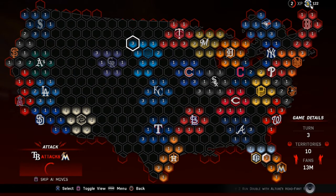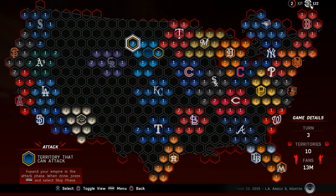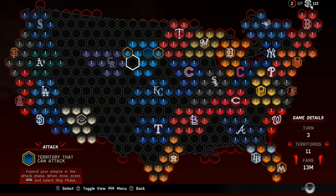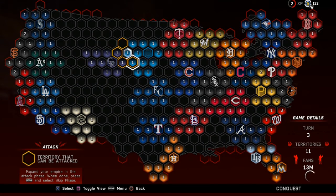We got a re-attack of what we already did because the server didn't register it. Other teams are doing their attacking — we can just press square to skip ahead. We don't have anybody too intimidating around us yet. We'll keep moving down against the Rockies, kind of squeezing them in as they do their own expansion.